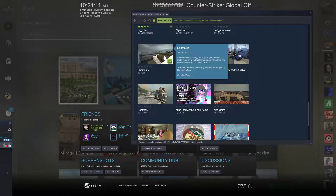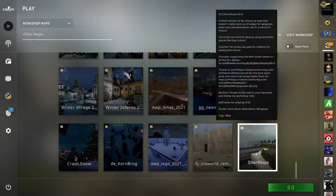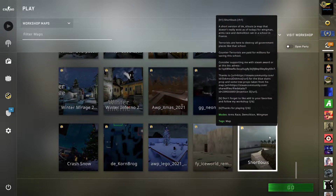Hey, what's up guys. Today I'm going to start playing another workshop map. This is called short Louise — something like that. It says that it's a short version of the ST Louise, a map that doesn't really exist as of today. This is for wingman, arm race, and demolition, set in a school in France. Terrorists are here to destroy all government places like that school. The counter-terrorists will have to stop that. Counter-terrorists are paid millions for saving this school.